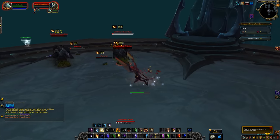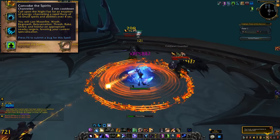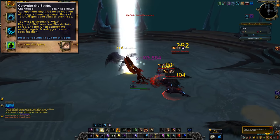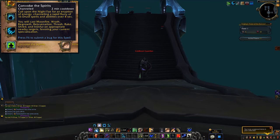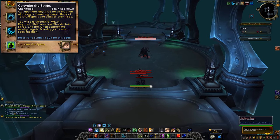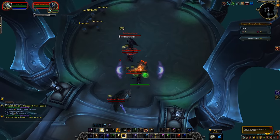Up next are the Druids. Convoke the Spirits: call upon the Night Fae for an eruption of energy, channeling a rapid flurry of 16 Druid spells and abilities over 4 seconds. You will cast Moonfire, Wrath, Regrowth, Rejuvenation, Thrash, Rake, Shred, and Iron Fur on appropriate nearby targets, favoring your current specialization. You literally just spam a bunch of stuff for 4 seconds — it's pretty hilarious to watch.